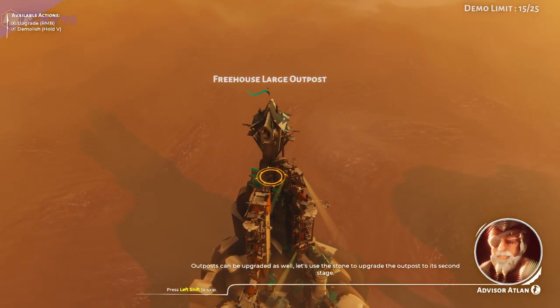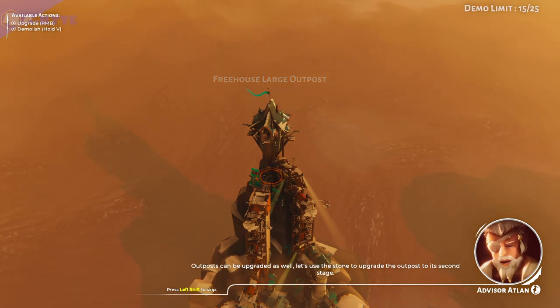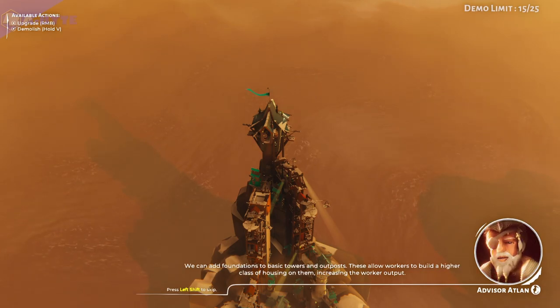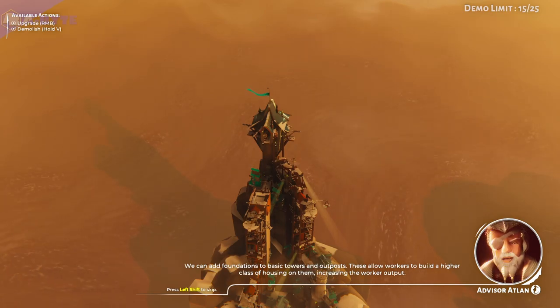Outposts can be upgraded as well. Let's use the stone to upgrade the outpost to its second stage. We can add foundations to basic towers and outposts. These allow workers to build a higher class of housing on them, increasing the worker output.